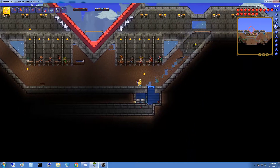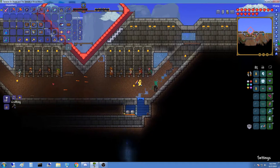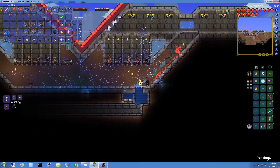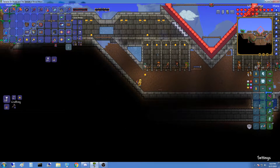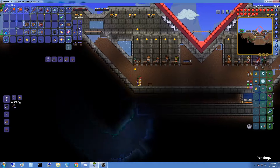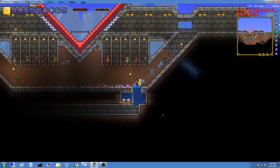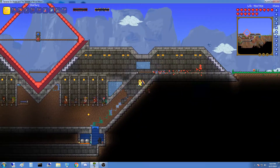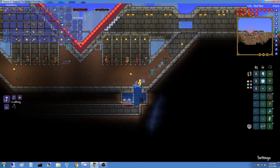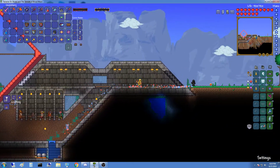We also made an AFK slime farm. I'm not sure if we get banished from this, but it gives us a lot of gel which we can make a bunch of stuff from. It basically just spawns slimes and kills them, so that's how it works.